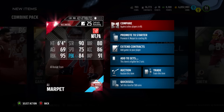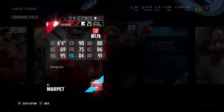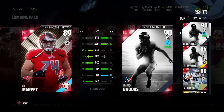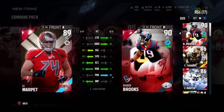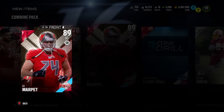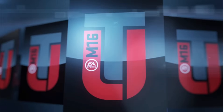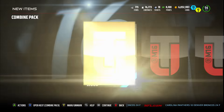Ali Marpet's stats: 90 strength, 80 awareness, 69 agility, 75 speed, 86 acceleration, 95 run blocking, 84 pass blocking, and 91 impact. Earlier today we pulled Brandon Brooks from our MUT rewards pack — it was a nice upgrade from Trey Turner — but I'm thinking I might use this Ali Marpet instead. Also a Steven Gilmore in there — not a bad pack at all.